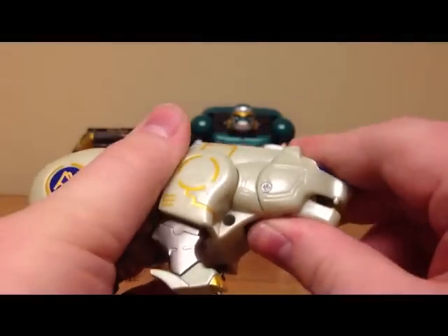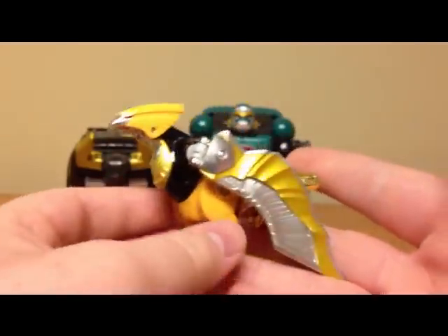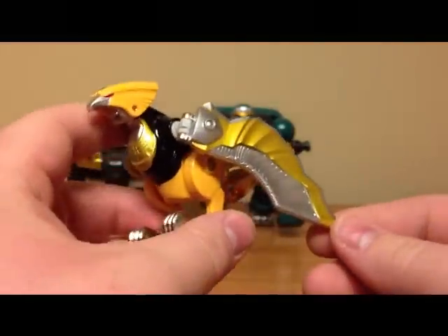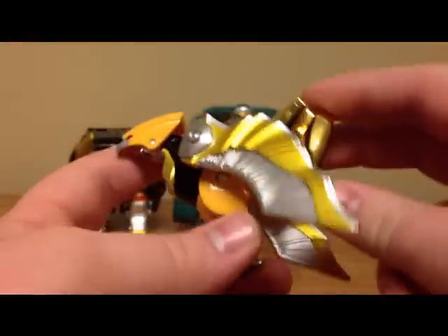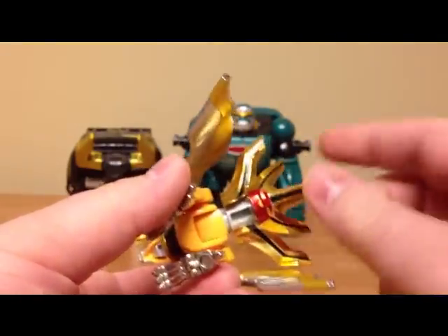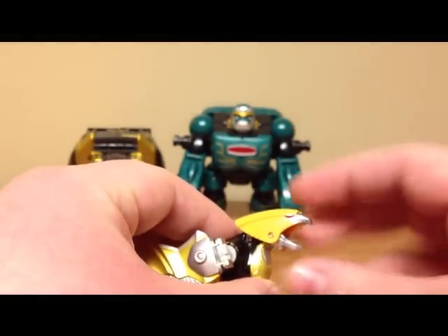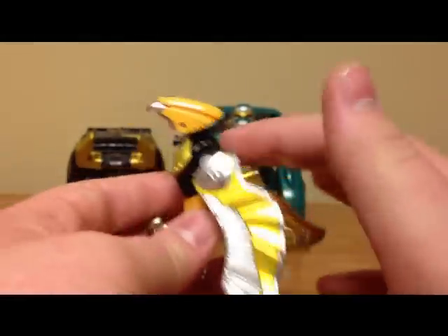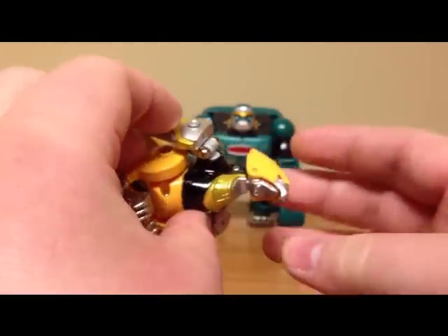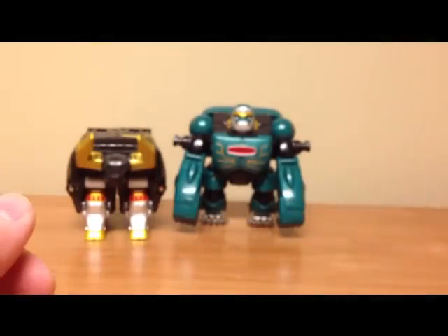Next up we have the — I'm going to go with Phoenix, I'm not sure if that's right. He has quite a bit of articulation in his wings, they can rotate quite a bit. The tail is actually the Wild Force Megazord head. He does have an opening mouth with some really nice metallic paint detail on the wings and chest, and he's got a nice little green gem on his forehead that just makes it pop, with nice red eyes and die-cast feet — these are die-cast metal.